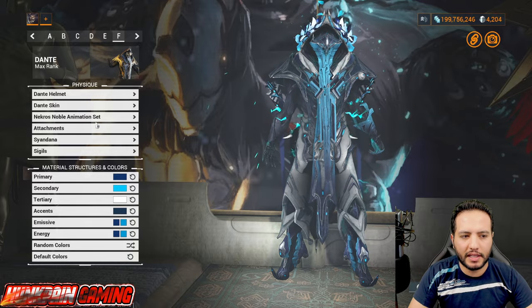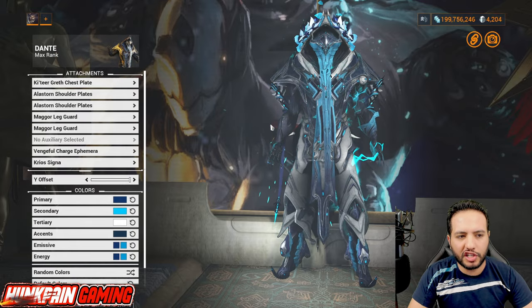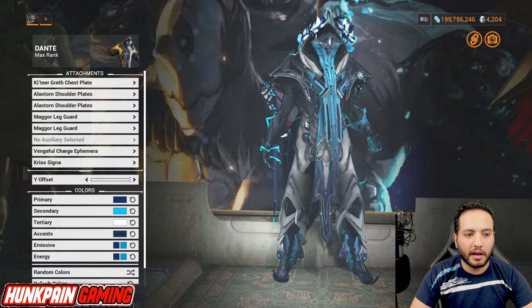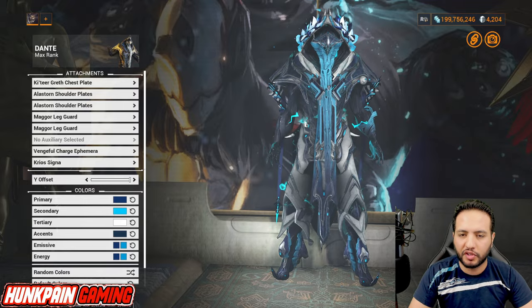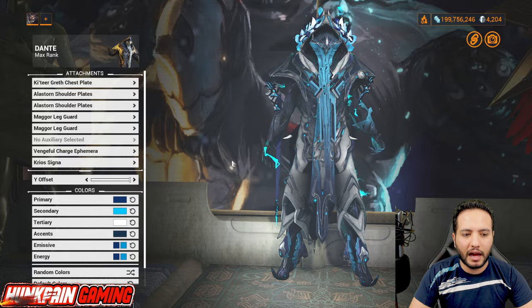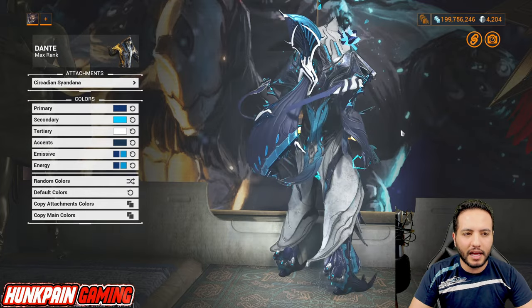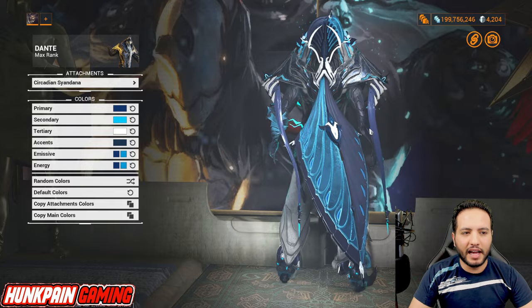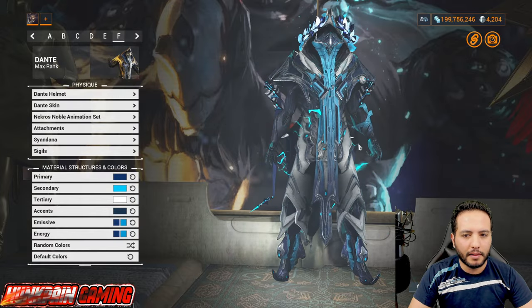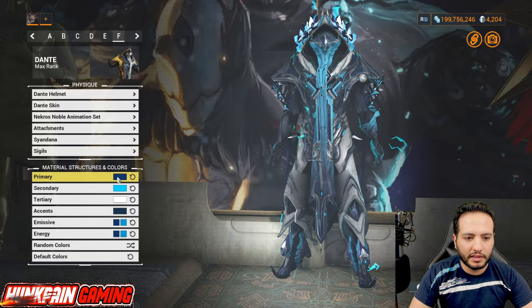Model F — just for fun! Necros Noble animation set. Attachments: Kitty Regret chest plate, All-A-Storm shoulders, Mugger leg guards, Vengeful Charge ephemera — 25% chance drop from Kuva Liches. Cryo setting signa at maximum. Sindana: Circadian Sindana — looks very good with this color scheme, love it. Sigils: use whatever you want.